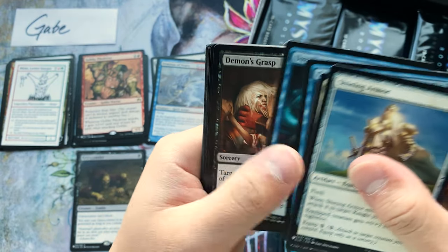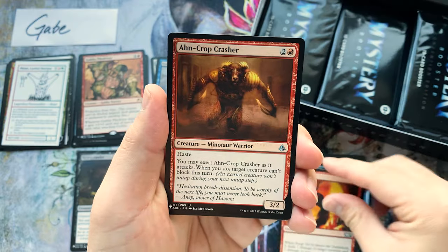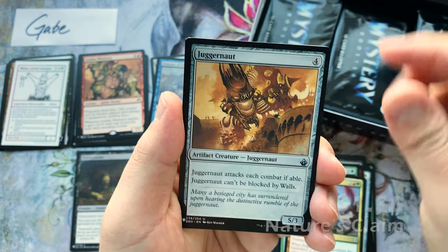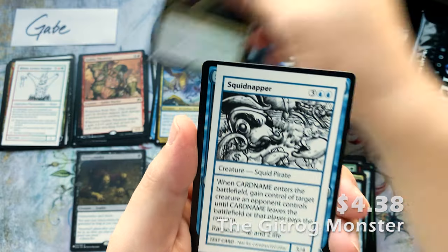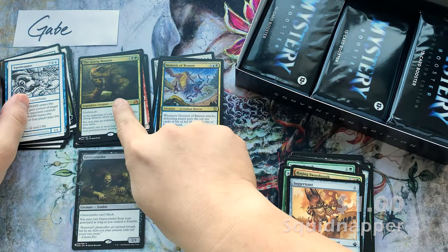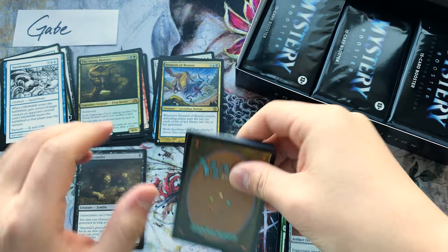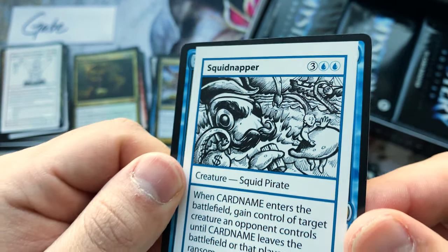Got some more commons to start — always looking at that second black common or uncommon because it's sometimes Demonic Tutor, and that's a lot of value. Juggernaut, Nemesis of Reason, The Gitrog Monster, and a Squid Napper. The Gitrog Monster is a few dollars of value. Squid Napper is such a fun card — that art is great!